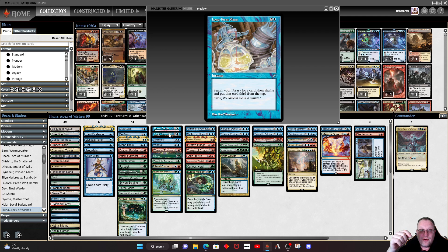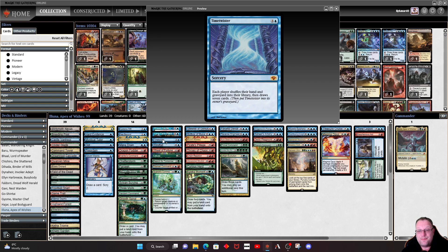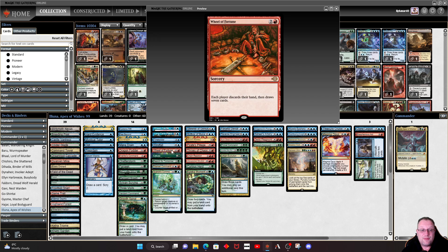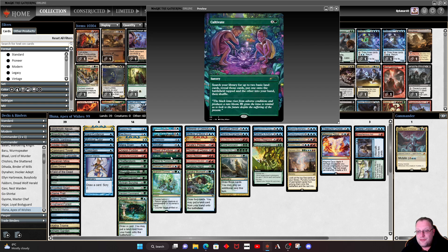On MTGO this deck is sitting around 48–49 tickets; in real life it's about $12,500, and the reason for that is one card — Time Twister. Take it out if you need to. I've included it because I have one on MTGO — it's a nice way of recycling the library. Windfall does a similar thing more cheaply, and Wheel of Fortune is the other expensive card at around $300. Drop those two and the deck comes down to a very reasonable real-life value.